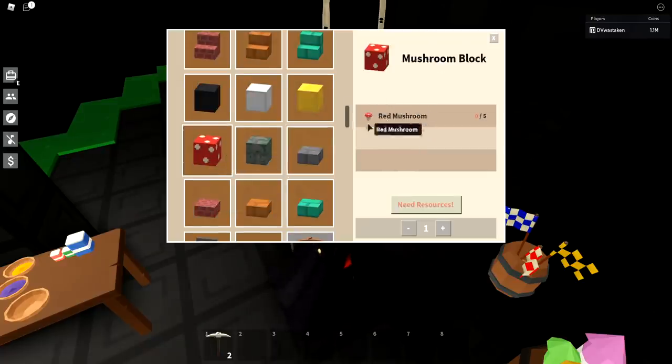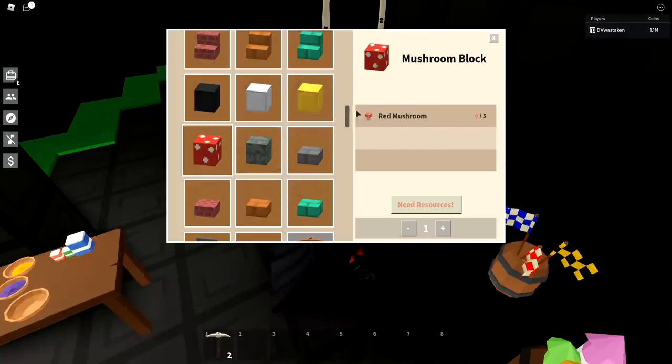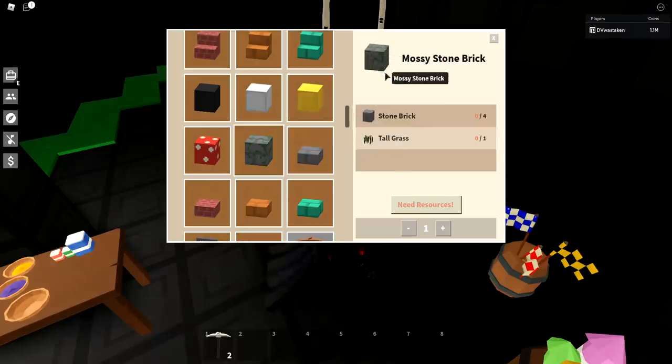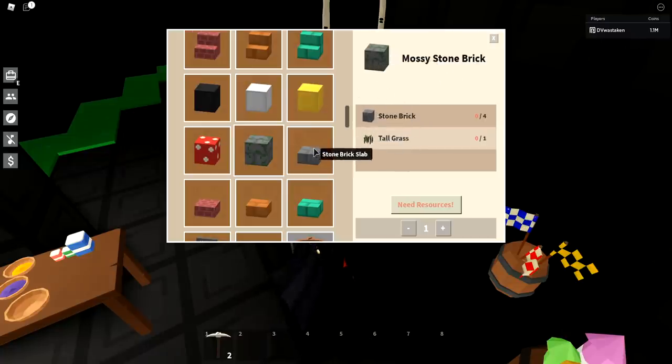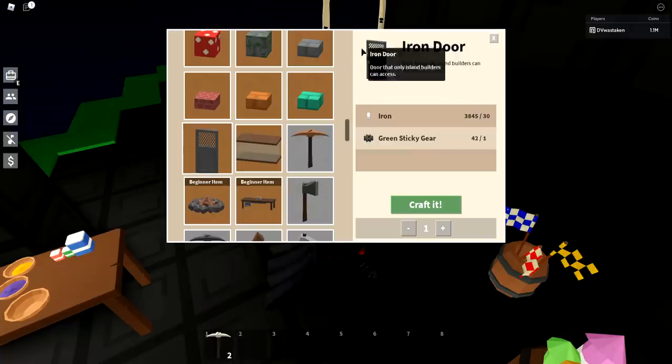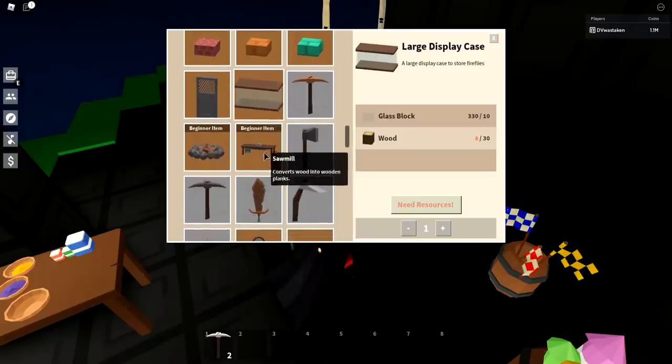Mushroom blocks — most people aren't selling these, so you'll have to grind them yourself whether you want to or not. Mossy stone bricks — I'd recommend grinding since most people overprice them and there aren't many available. They're great looking but most people don't make them, so buy the materials and craft them yourself. For iron doors, just grind: get 150 iron and five green sticky gears — you probably only need five iron doors maximum anyway. Large display cases — just make yourself using glass blocks from the outside vendor plus some wood.